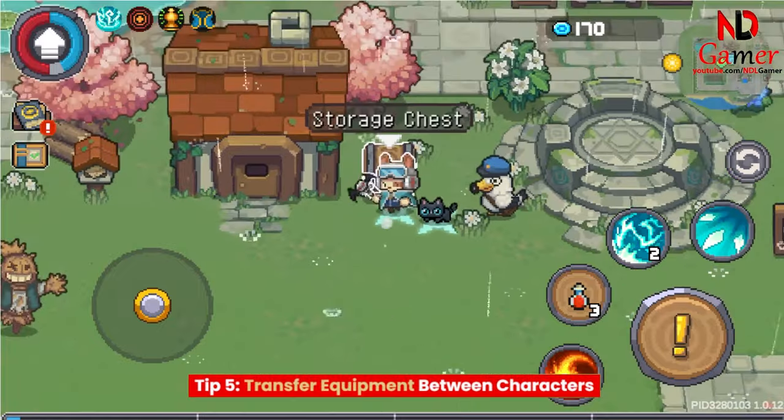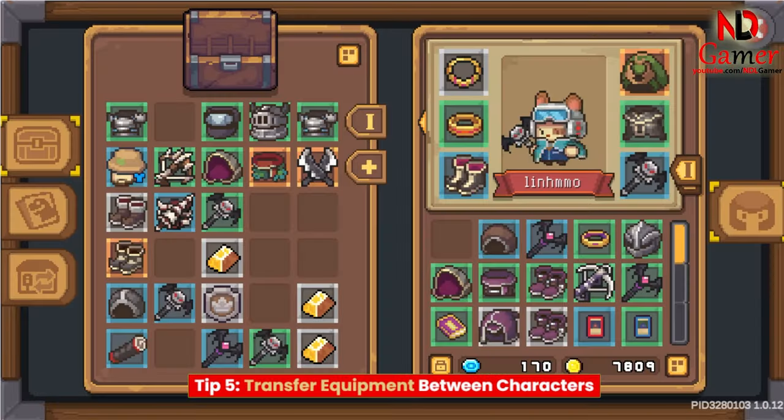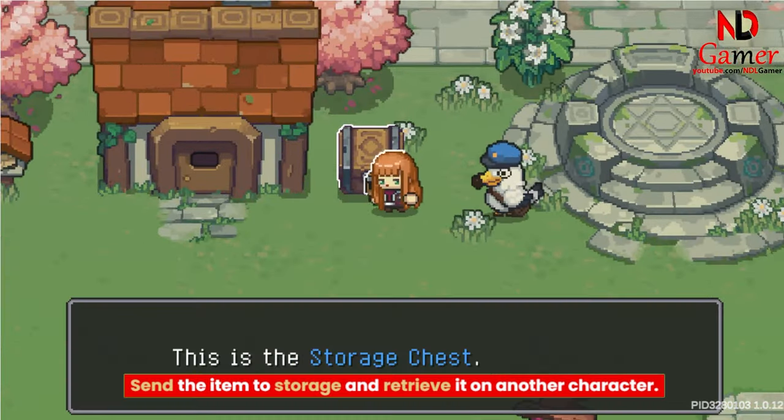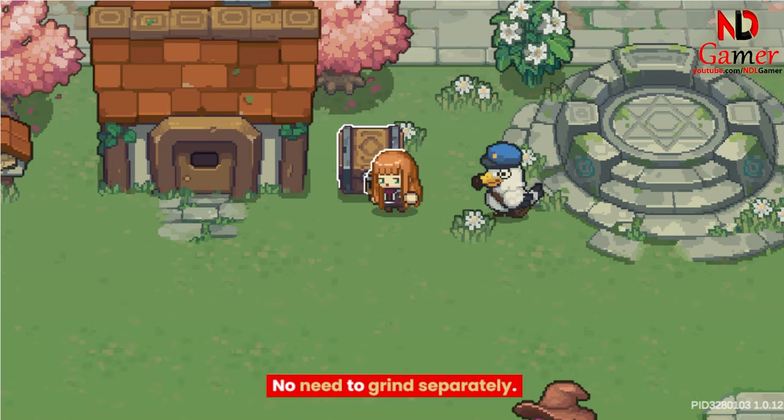Tip 5: Transfer Equipment Between Characters. Need to share some gear between characters? Simple — send the item to storage and retrieve it on another character. No need to grind separately.